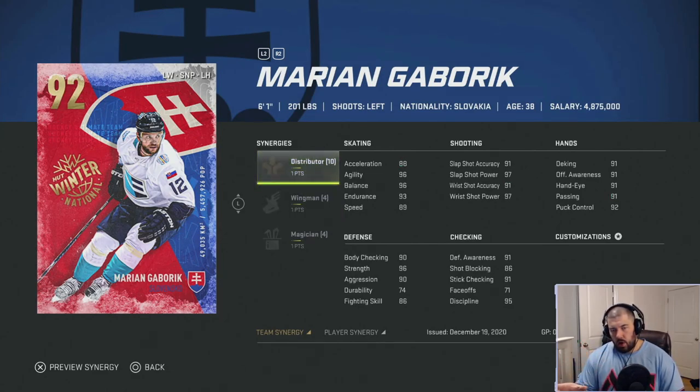Gaborik's base stats without synergy boosts: 88 acceleration, 96 agility, 96 balance, 93 endurance, 89 speed. Shooting: 91 slap shot accuracy, 97 slap shot power, 91 wrist shot accuracy, 97 wrist shot power. Hands: 91 across the board except 92 puck control. Defensively: 90 body checking, 96 strength, 90 aggression. They made Gaborik a tank, which is unusual — he was never a big hitter in real life, so it's a strange choice after giving Carlson low-80s body checking.